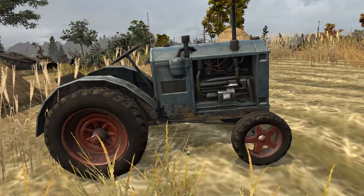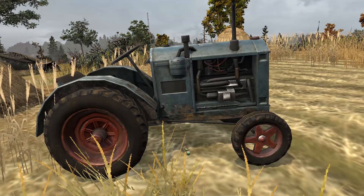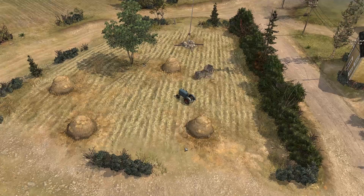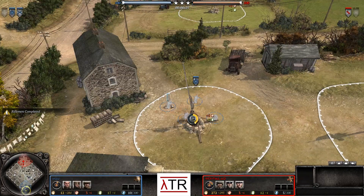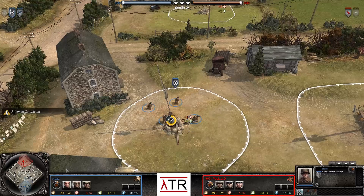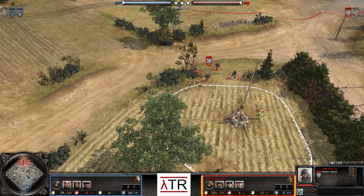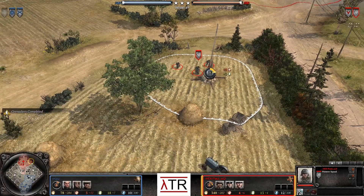Hello everyone, and welcome to another Company of Heroes 2 Replaycast. My name is ATR, and today we will be returning to the grandiose fields of Angovil. Our heroes today are Mr. Cruz, who this time around is playing as the U.S. Forces in the blue, and his opponent is Mr. Paul A.D., playing this time around as the Ostir or Wehrmacht faction in the red.